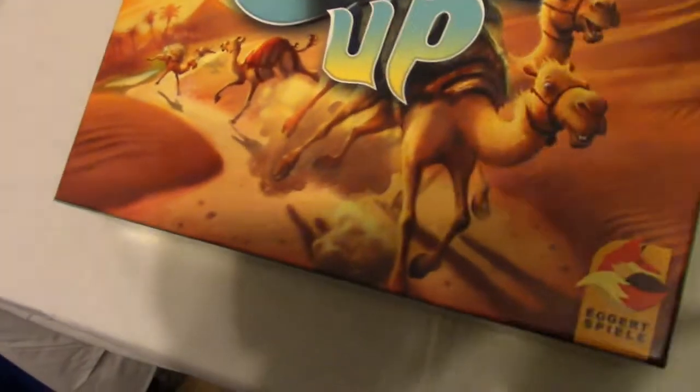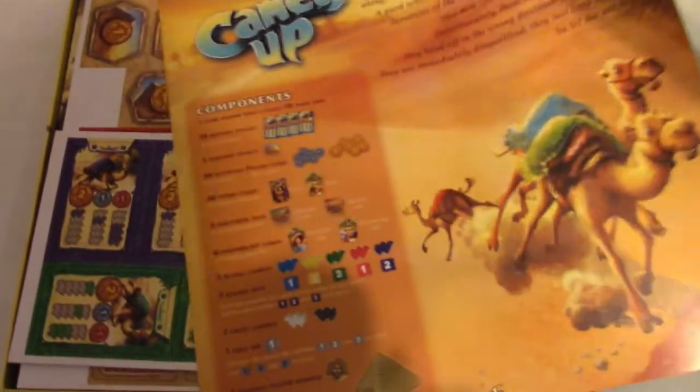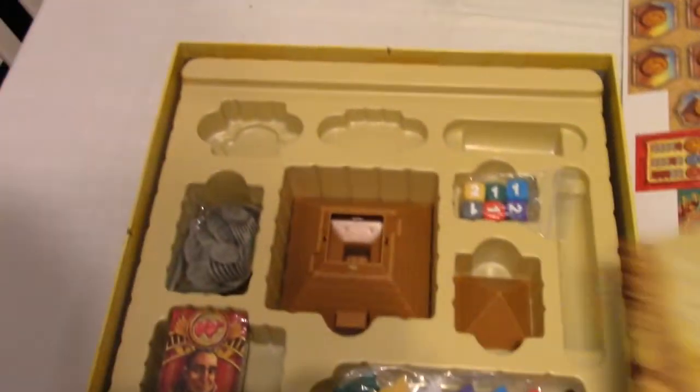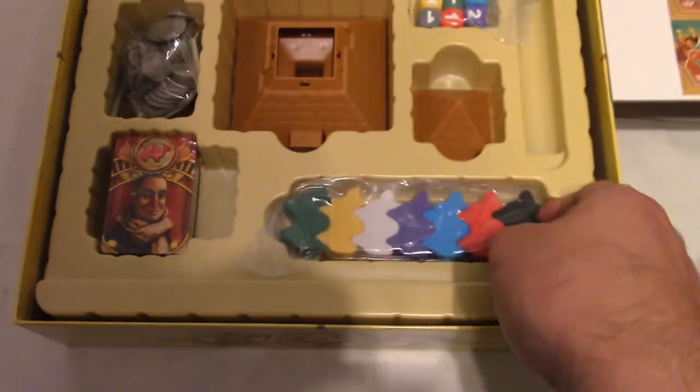Inside we've got our Camel Up instructions — quite good — we've got our tokens and more tokens, our board which isn't bad at all, our big pyramid, player cards, smaller tokens, gold and silver dice, and our camels. It's all there and ready to go.